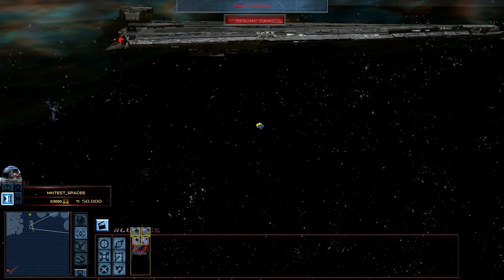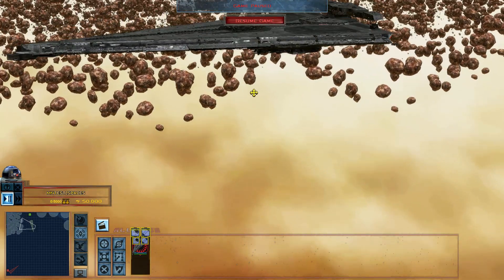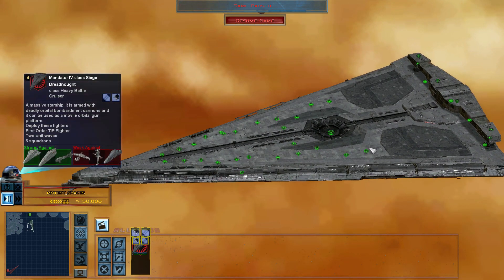The main guns, as in the film, are on the bottom. All these small anti-fighter turrets can look very poor, but as you will see these hardpoints have an advantage.